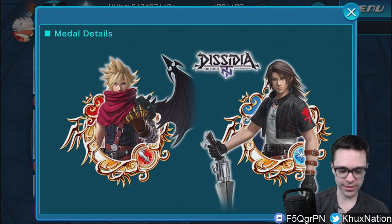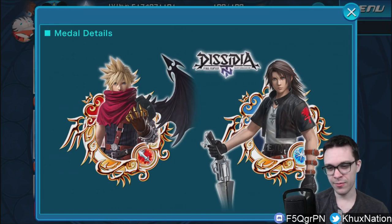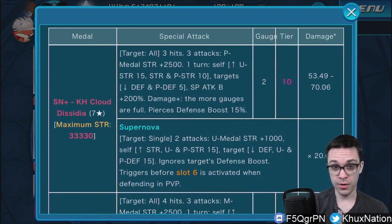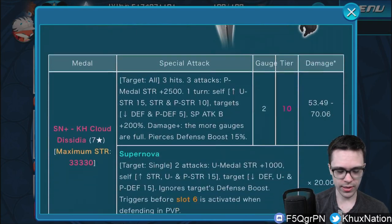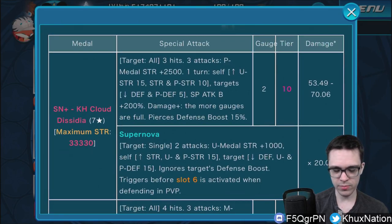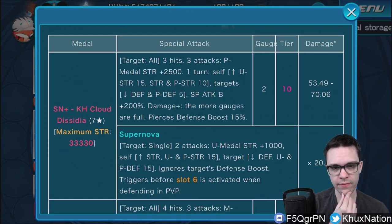I would love to get these myself, especially for Cloud — oh my god, Cloud looks dope — but because the medals aren't exactly that great, they're an easy skip for me at least. So first of all, Supernova Plus Kingdom Hearts Cloud Dissidia: it's a Power Upright medal, tier 10, plus two gauges, has a damage multiplier of 53.49 to 70.06, is AOE, and does three hits. Increases Power medal strength by 2,500 — that's a huge amount — although because of the three attacks, part of the ability ends up being not that great.